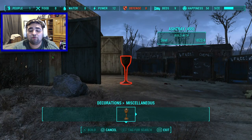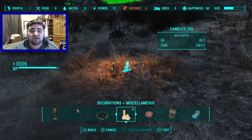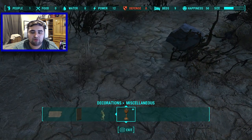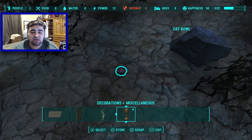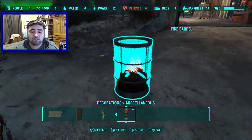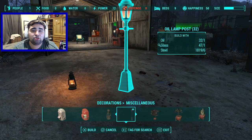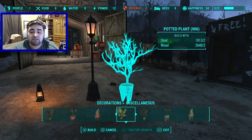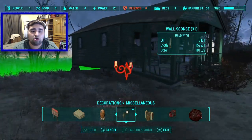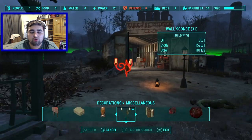In Miscellaneous decorations, they added a fire pit, some candles, a cat bowl, a fire barrel, an oil lantern, and a wall sconce — which is just a candle with a fancy holder on the wall. That's pretty cool. Everything else in this section was included with the last DLC.